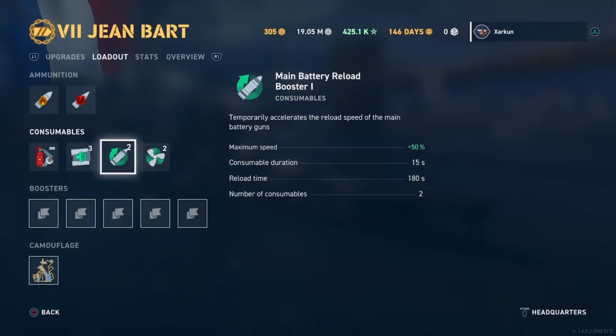The 15 seconds that the consumable lasts for is about enough to get a single salvo off. So you fire a salvo, pop the reload booster, and immediately in 10 seconds you get another shot to take. Then basically the reload booster will run out. When it runs out, the reload time will go up a little bit from where it is while the booster is active, but it's still shorter than it would be for a full reload.